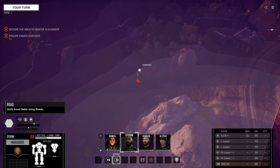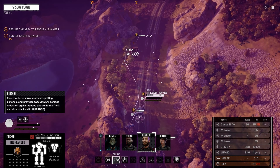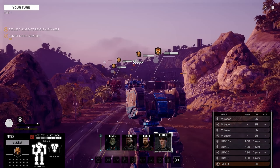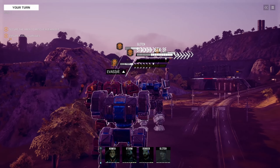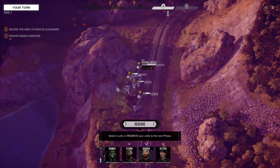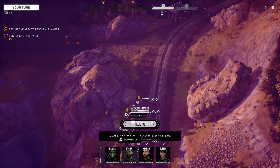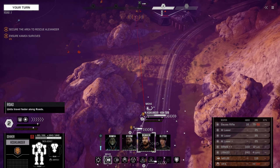We need to destroy that generator. Decker you be the lead — Stalker, move up as close as you can. Wait, are we controlling the Atlas? Okay, enemies get to go first. There are some vehicles and a 60-ton mech — probably a Dragon or a Rifleman. Oh, we made a big mistake: for whatever reason I took Storm instead of my main character Commander, so we don't have the commander bonus. That really sucks.